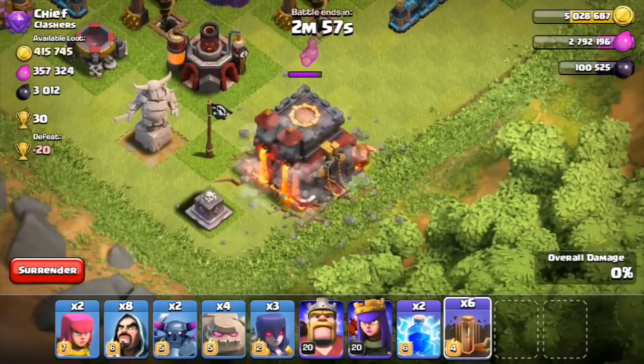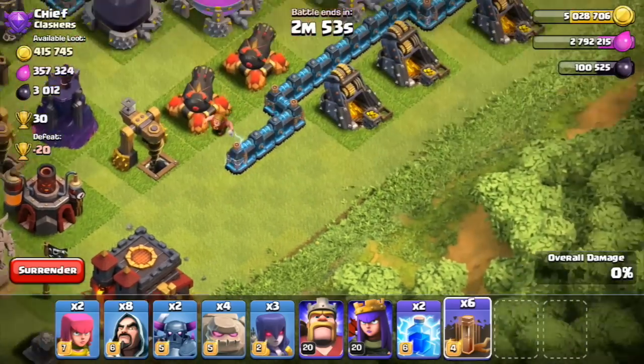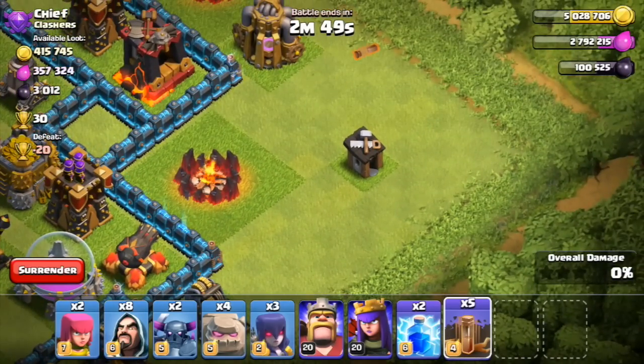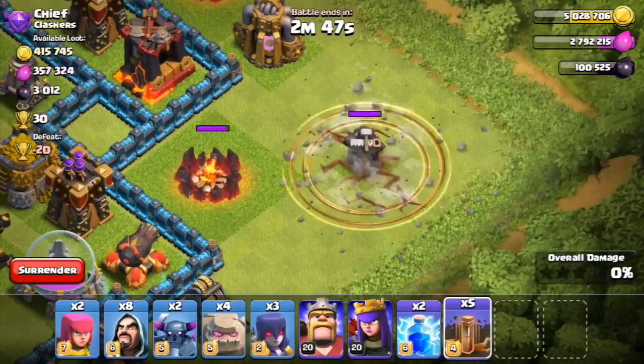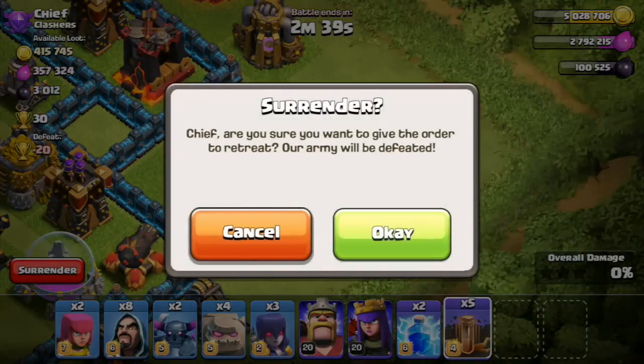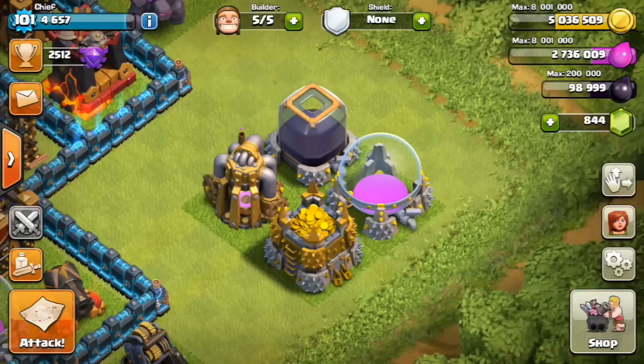Let's go ahead and drop one off on this town hall 10 right here and you can see the effect that it does. Look at the awesome graphics. You can see the damage that it does to the town hall as well. So if you're doing an attack and the town hall is almost down, your queen and king are both dead and you can't get in there and you've got an earthquake spell, it can actually save the attack for you, which is really cool. Again, look at those graphics — the effect, everything just looks so, so awesome.